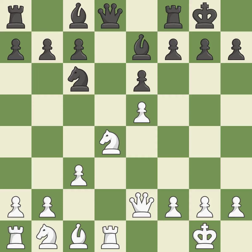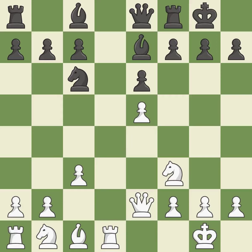That pawn's capture grants you material — it is quite good. By moving a queen from its beginning square, this activates the queen — it is quite good. This develops a knight from its starting square, activating it — that's good.